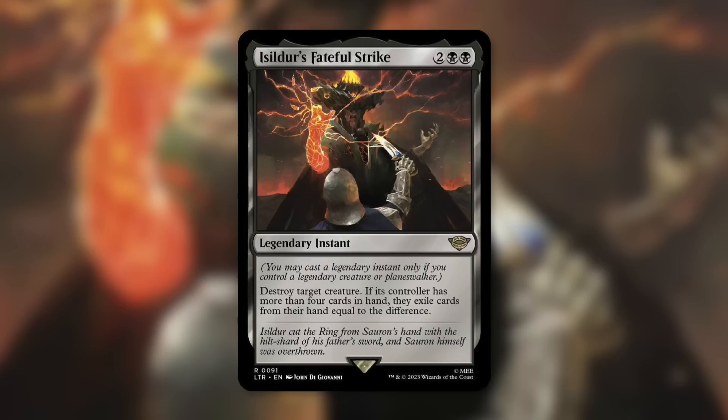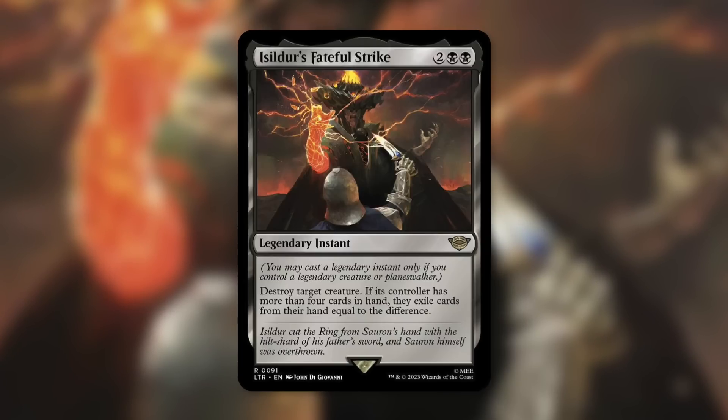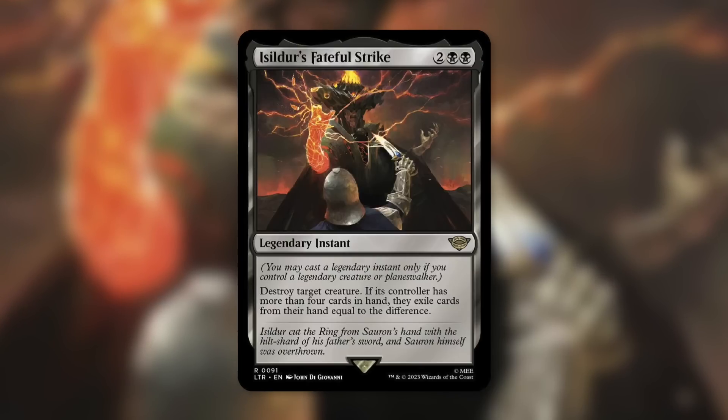You've got a massive hand — let's chop that down. You get to keep four cards in hand, that is it. If they're at a full grip, cool — that takes them down from seven down to three. It's card disadvantage for that player. You're helping everyone else at the table, except for that player. So you can make some friends with this.